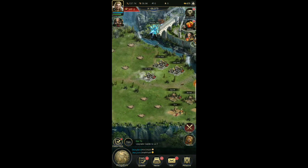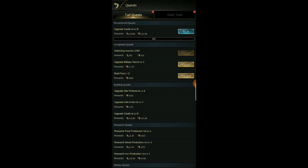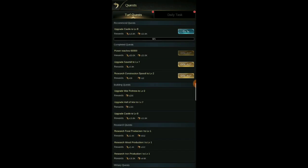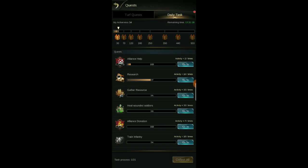It's good that we built more sawmills and farms, got our military tents going, and went over what I'd recommend. I like that. Daily tasks — I've been doing those and you'll pretty much complete them just by playing the game. If you're stuck just look at them. We have to do research 10 times, gather resources 10 times, heal wounded soldiers 10 times, alliance donation two times, and alliance help 20 times.